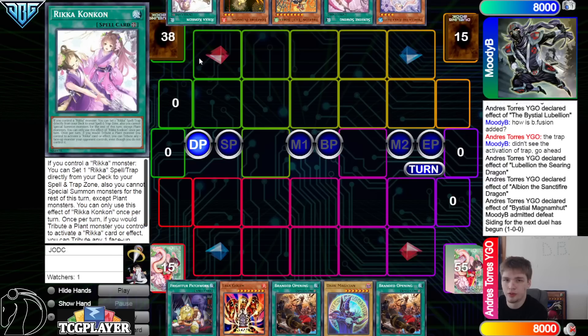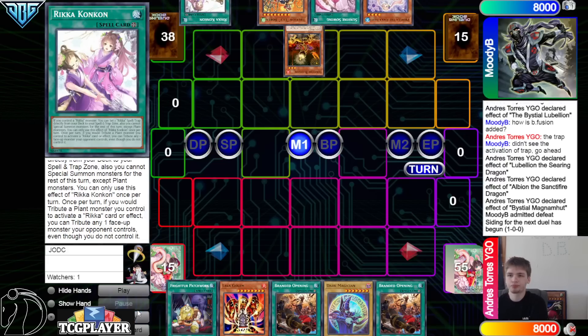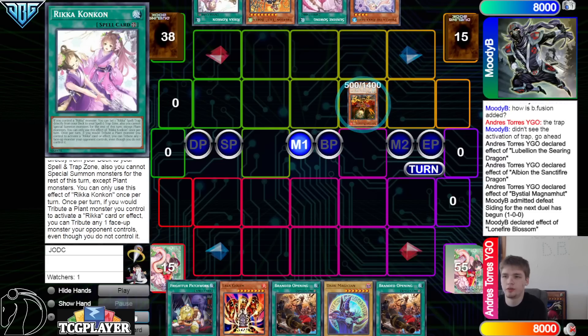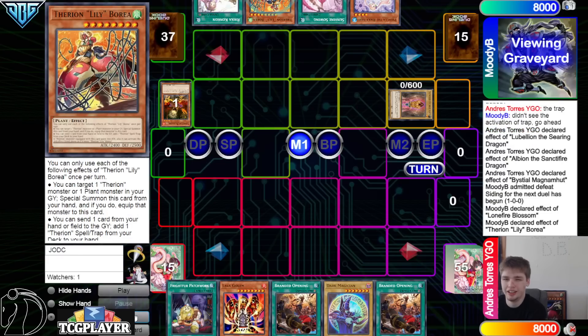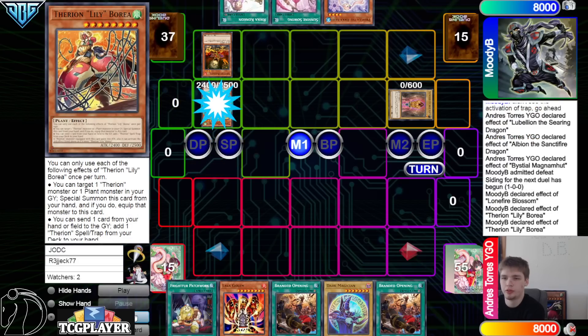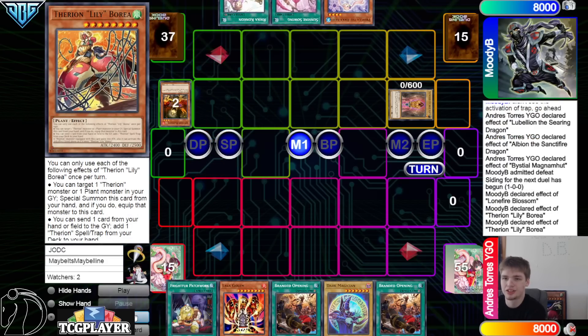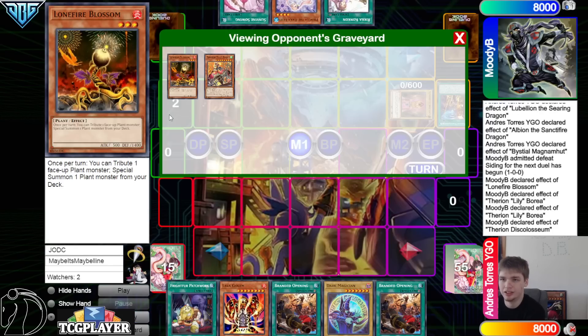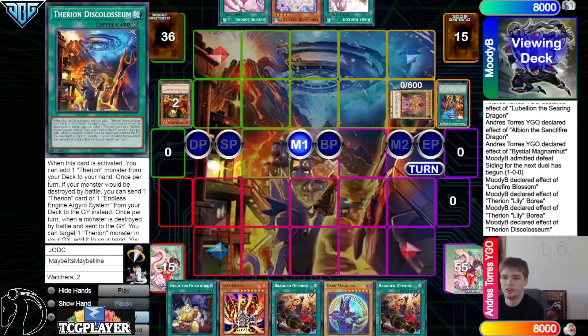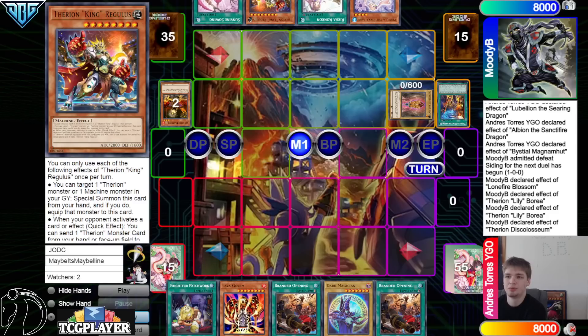Normal summon Lone Fire, Lone Fire effect tribute brings out Loki, and then Lily special summon, equip the Lone Fire, and then Lily effect sends to go search grab the Disc Coliseum. We're going to set up the Therion King before they do anything else — activate the Therion King, special summon equip Link, and then effect goes Surge, grab Sowing.